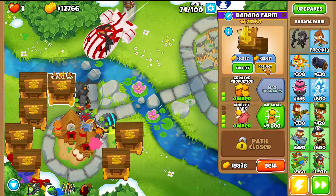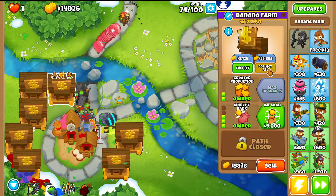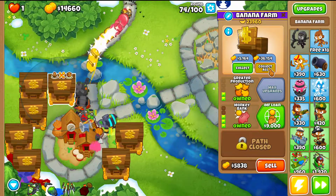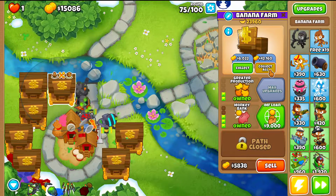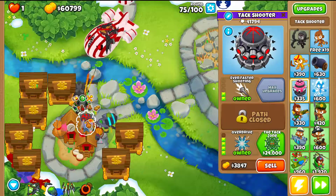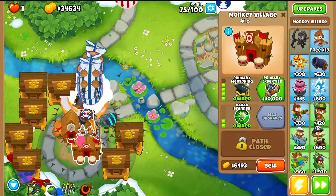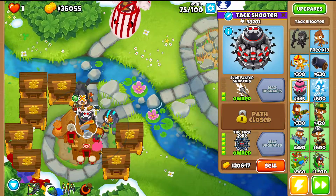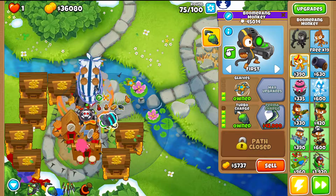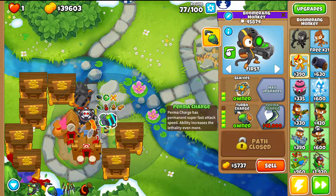Try to collect at the end of round 75 — be quick with fingers as soon as the round starts. Get Attack Zone next and also upgrade the village to 4-0 so the Attack Zone is even stronger.